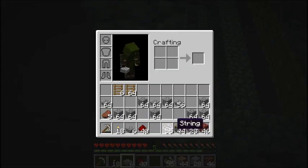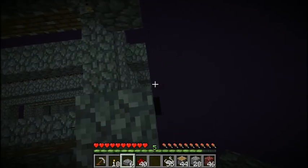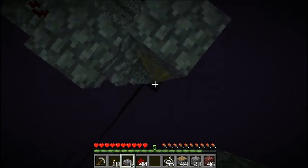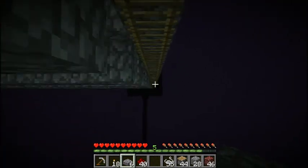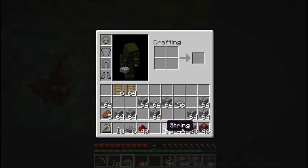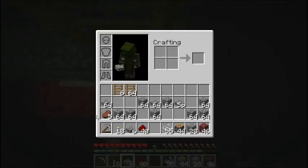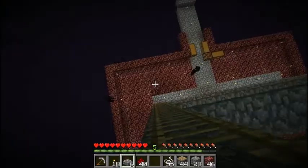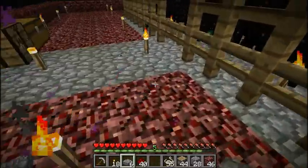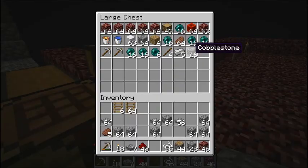I ended up having some extra resources even though I fell off like five times — one of the times I landed on the rings down there and that sent my items flying and I lost some string and tripwire hooks, but apparently not any pistons, which is good because that's basically where all the resources went. I fell a lot, but it's really good at speed, so that's a plus.